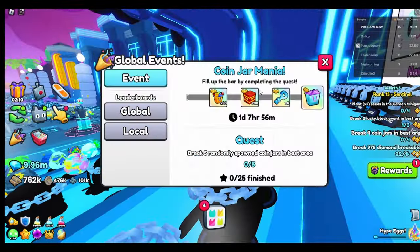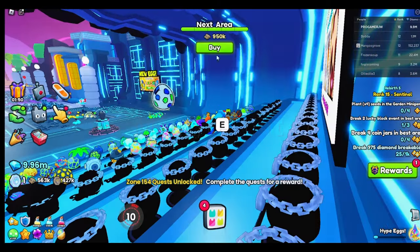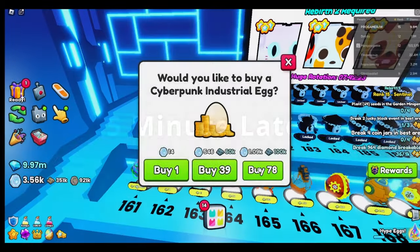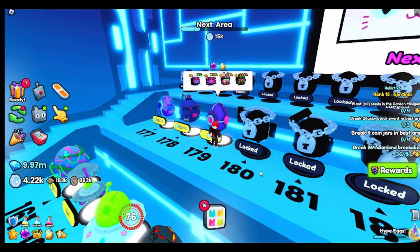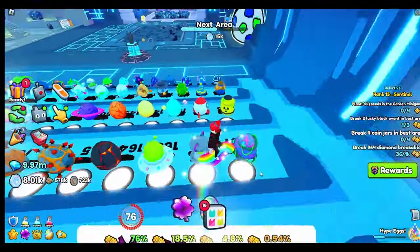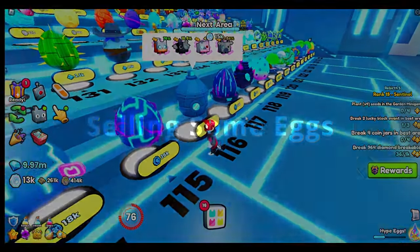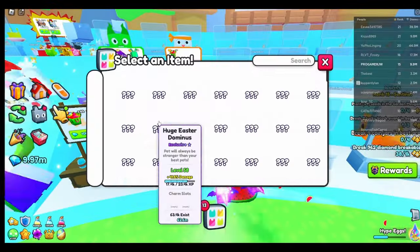If the pets aren't working that well, just go back and get some eggs. The global event — I'm not sure what happened, but down here the eggs weren't working. You can see on the screen the eggs weren't showing up. I think there were some bugs, but they managed to fix it later on.